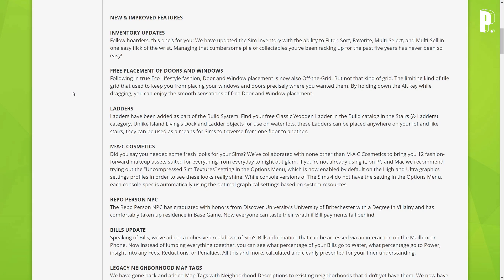Yes — ladders! Ladders have been added as part of the build system. Find your free classic wooden ladder in the build catalog in the stairs and ladders category. Unlike Island Living's dock and ladder objects for use on water lots, these ladders can be placed anywhere on your lot, and like stairs, they can be used as a means for Sims to traverse from one floor to another.